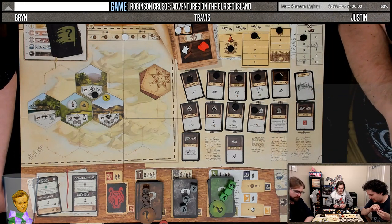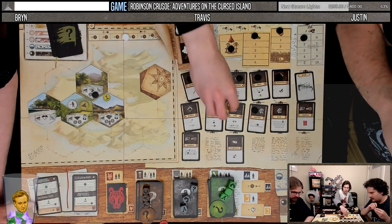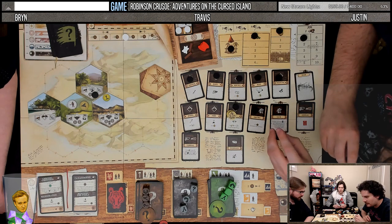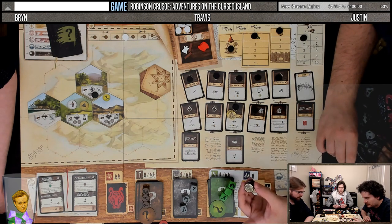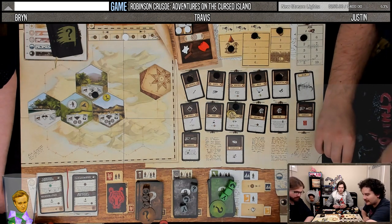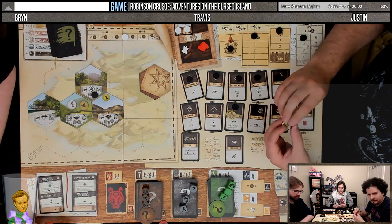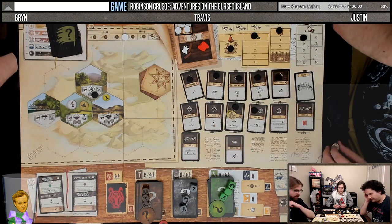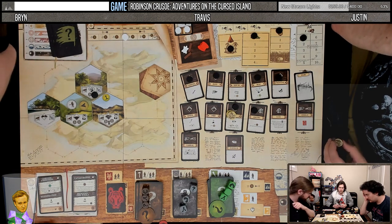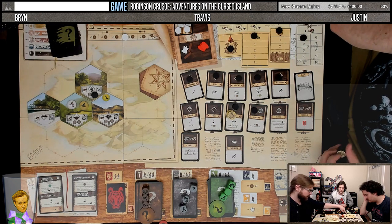I think this turn we build what we can. We want to stop this from dealing one damage to each of us — it needs two guys. Like, I can't use any of my effects this turn. Yeah, but next turn you can get two of these and build two things.